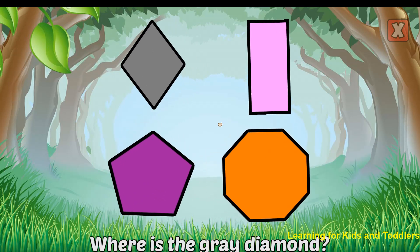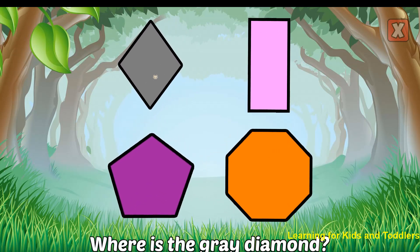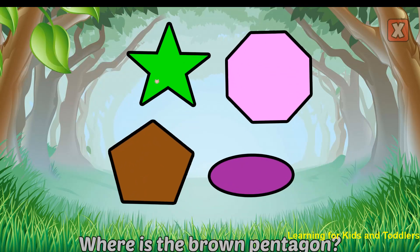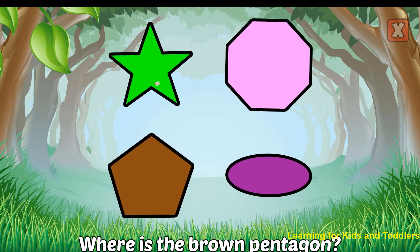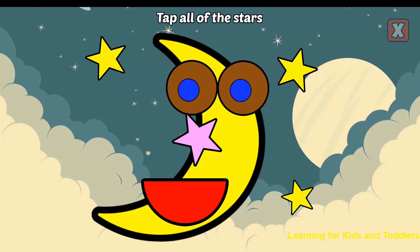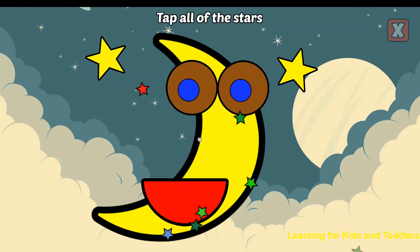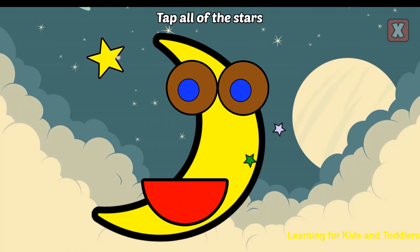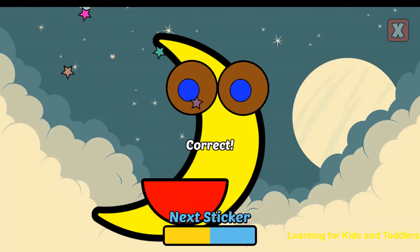Where is the gray diamond? Correct! That's a gray diamond. Where is the brown pentagon? Nice! That's a brown pentagon. Tap all of the stars. Star. Star. Star. Star. Star. Correct!